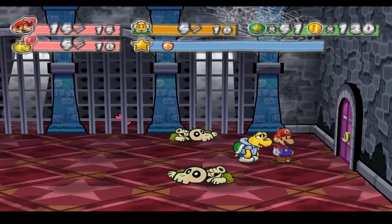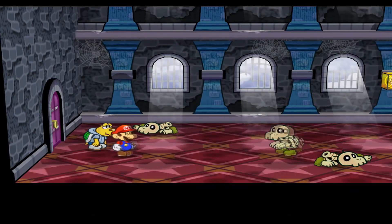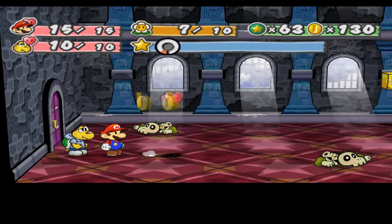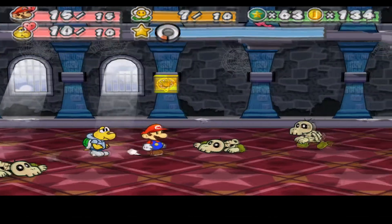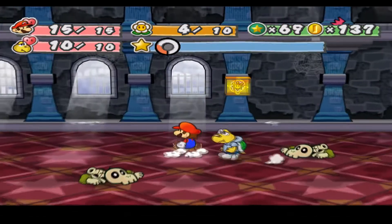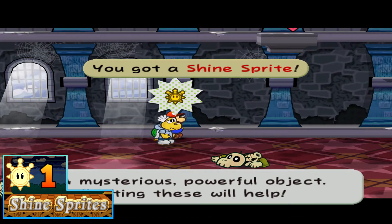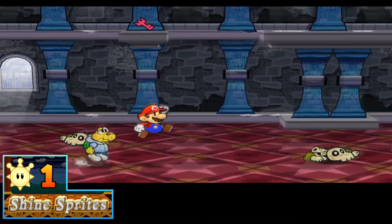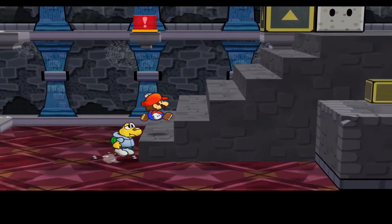You'll notice back there there's a key behind those bars - keep track of that for later. Heading through, we find a bunch more dry bones throughout this room. Over here we actually have our first Shine Sprite - a mysterious powerful object. Collecting these is very useful, especially since they improve your sidekick every time you collect one.